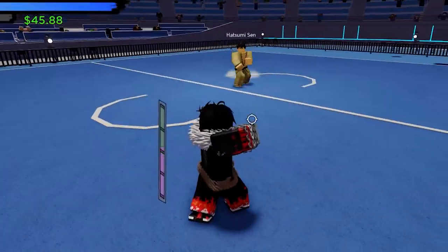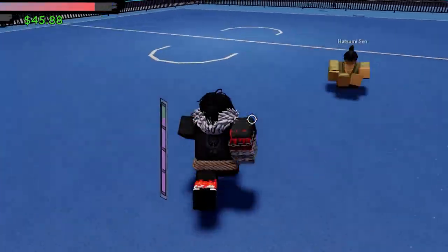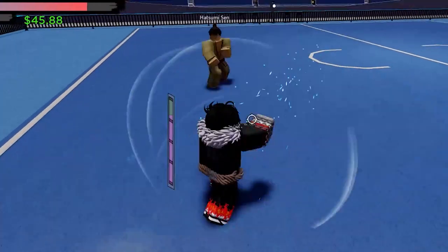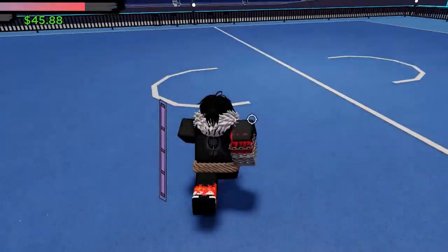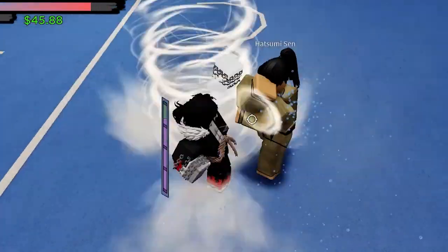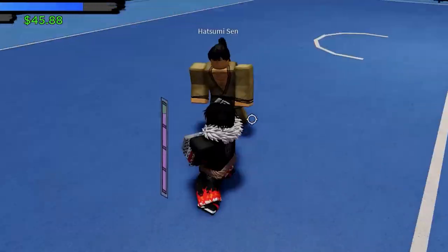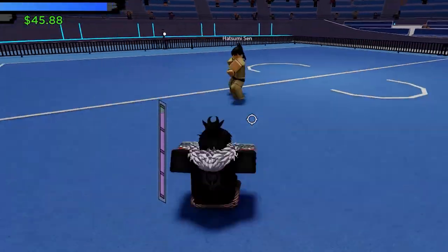The only exception is against sumo builds — they can muscle poise out of your hits. As you combo them, try to slowly walk backwards so if they poise out, they usually miss you. This works against any and all NPCs, so learn the method and you are good.